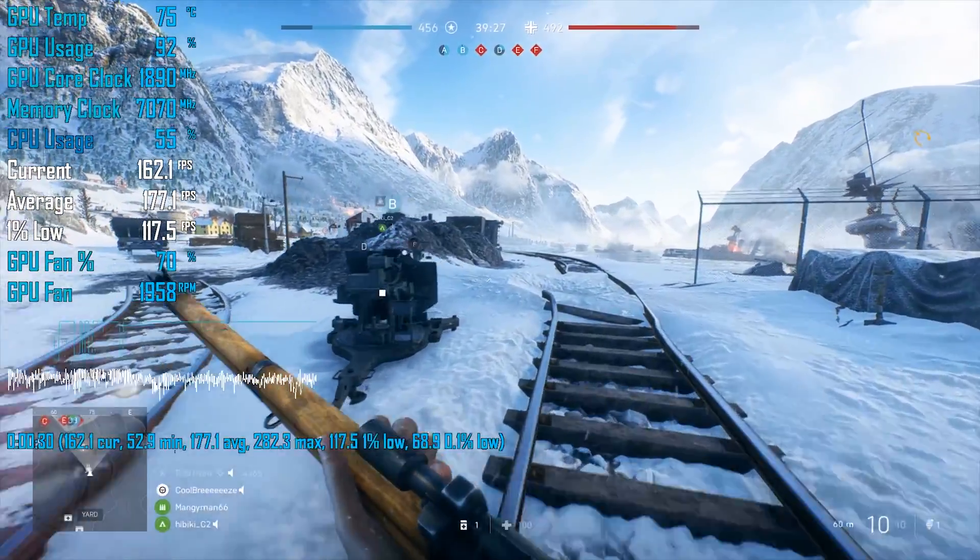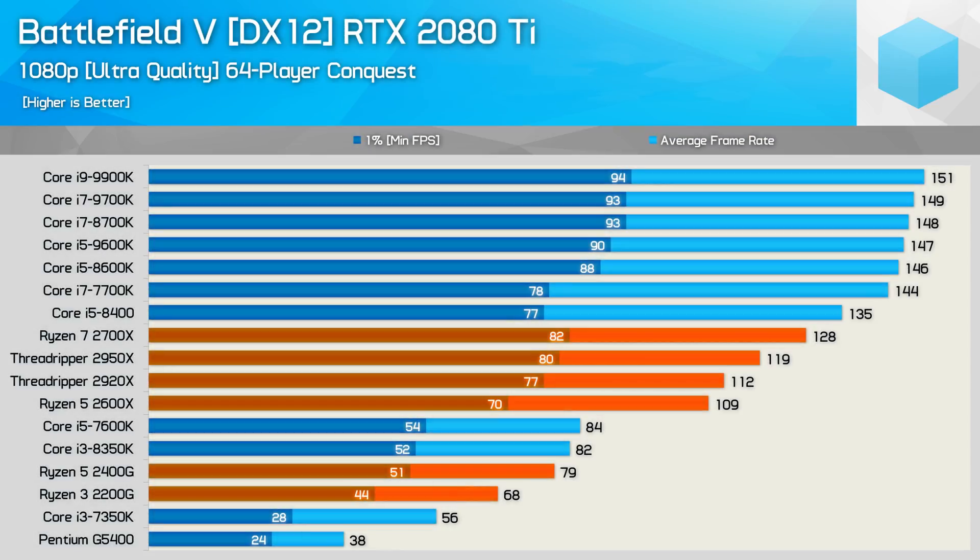For most of this testing I'll be using DirectX 11 as it provides more consistent frame time performance. I know plenty of you are claiming that DirectX 12 is now fixed and is better than DirectX 11, but unless you're using a really low-end CPU, DirectX 11 does offer a better experience. Here are the DirectX 12 numbers for those of you interested — I'm not going to discuss these results as my focus will be on the slightly better performing DirectX 11. So if you want to study these figures for yourself, feel free to pause the video now.